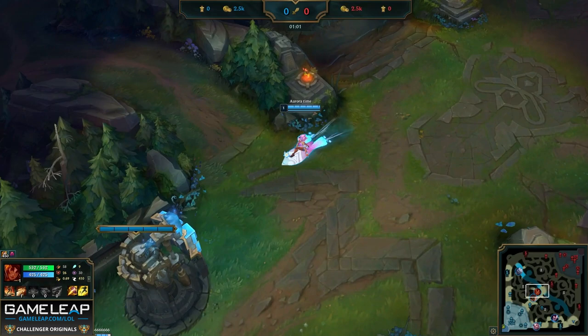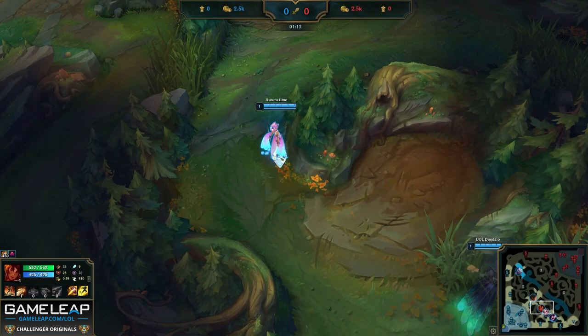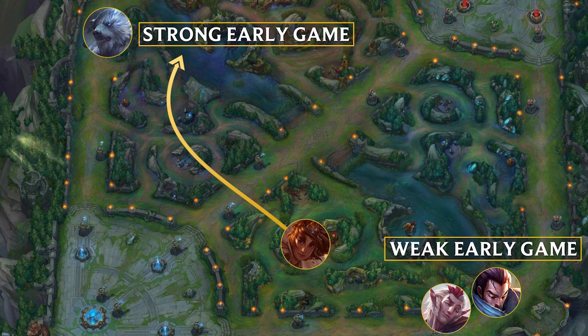Canyon is playing against a Zed jungle in this game. How many of you would start at your red buff here? Most people would, because you get a better leash from your bot lane, but that should never be the determining factor as to where you start. Canyon decides to start at his red buff because his bot lane — a Yasuo and Rakan — is probably not going to have priority, so pathing towards bot lane probably means he won't get the scuttle crab.